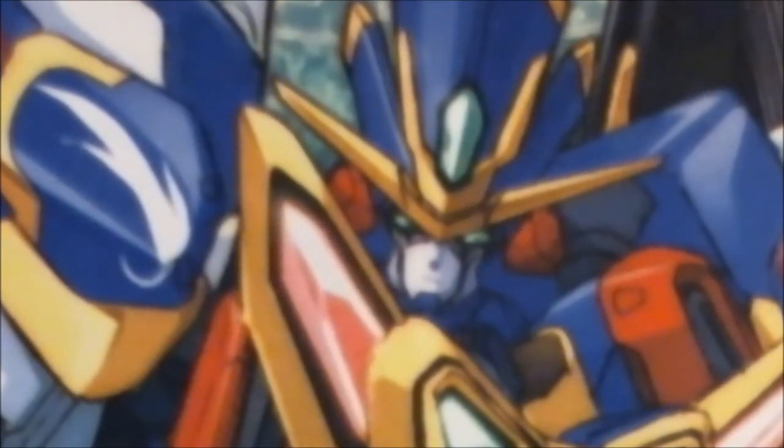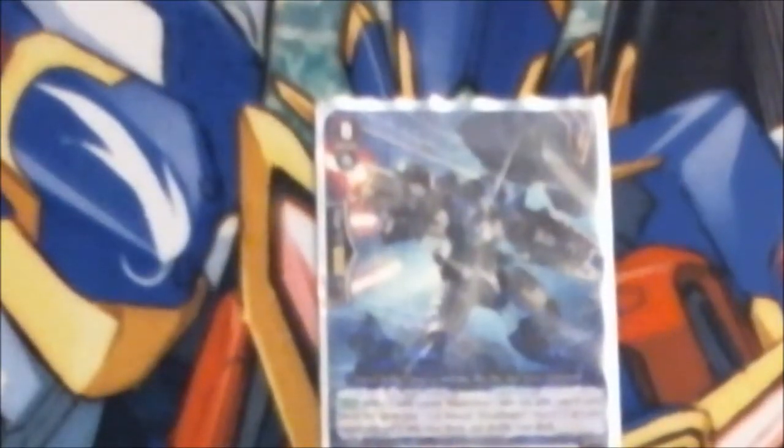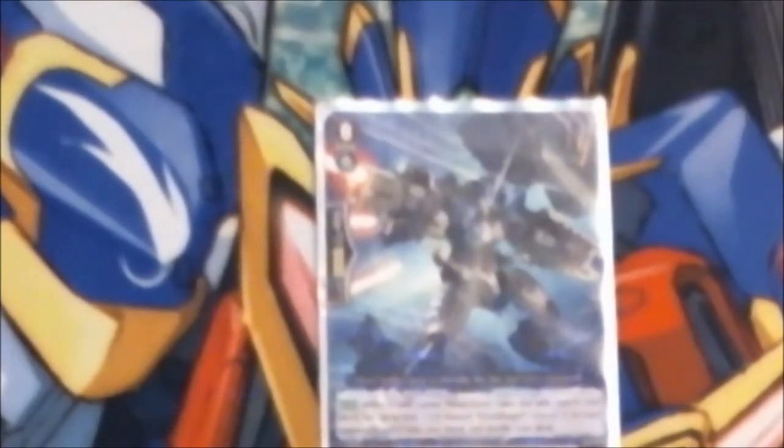The first card we're going to be looking at is Blau Jungler. It's the start of the ride chain — it's the Grade 0. We naturally run one of those. Since this is the start of the ride chain, when the Grade 1 rides over the Grade 0, you get the chance to search your deck for the Grade 2.